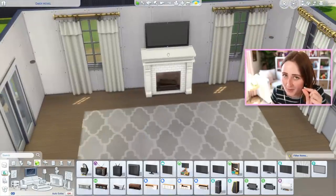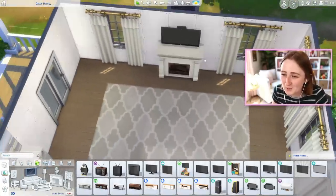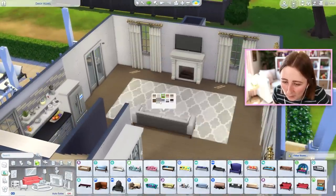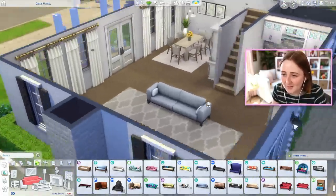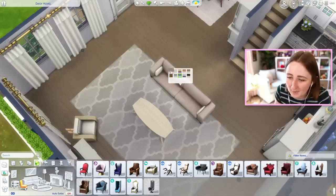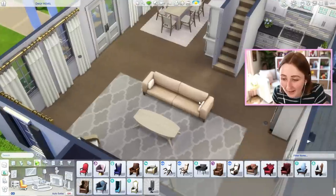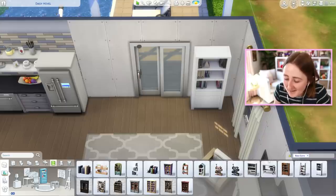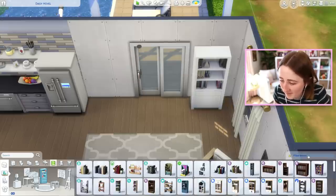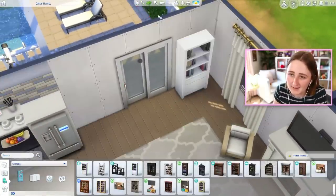I wish this fireplace was a little bit wider. I want to have a TV above it, but I feel like this is too high and too big. This couch is so pretty — it's the couch that came with the Desert Luxe kit, and it's one of my favorites in the whole game. I don't want to hear anything about how it's blue, okay? I know everything I make is blue, but otherwise it's gonna be beige — so what's the alternative? Beige or blue? I'm going blue. I can't put the bookshelf here either? So I can put that one there, but this one, which is only slightly bigger, I cannot.